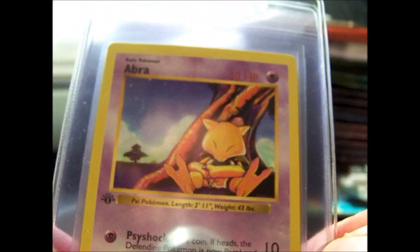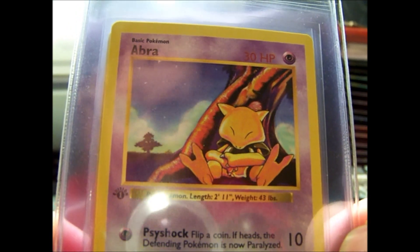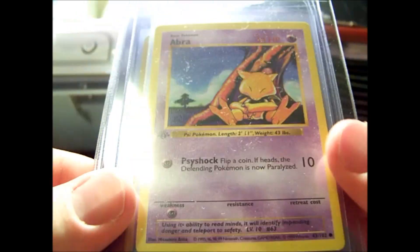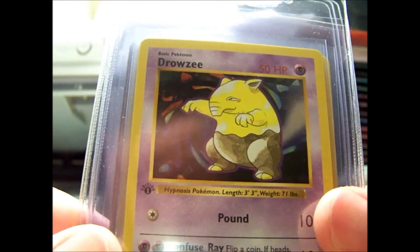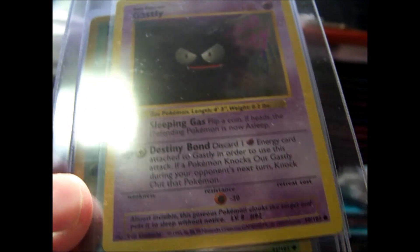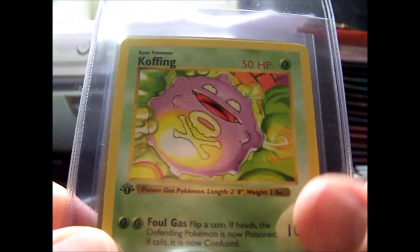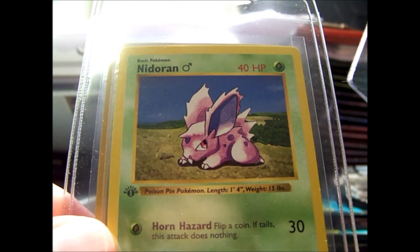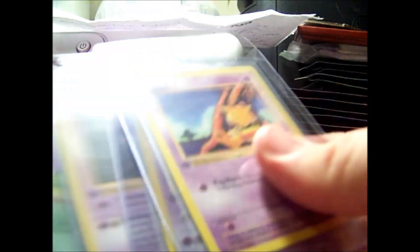And then he sent just some First Edition Base Set Shadowless Commons and Uncommons. We've got Abra, Drowzee, Gastly, Koffing, Nidoran Male, and Tangela. It's actually odd that there are three Psychic and three Grass.